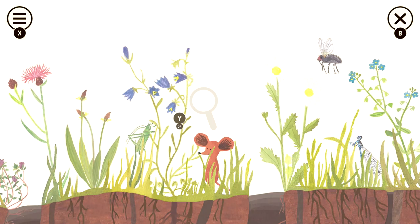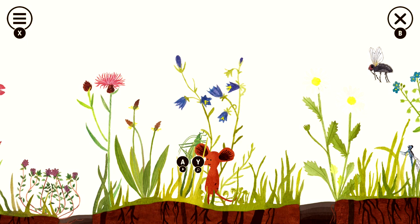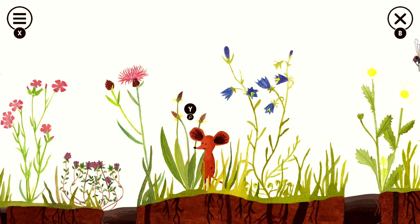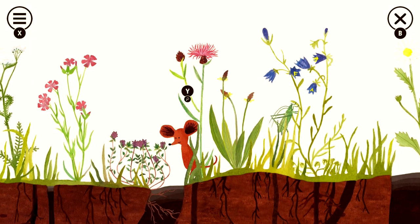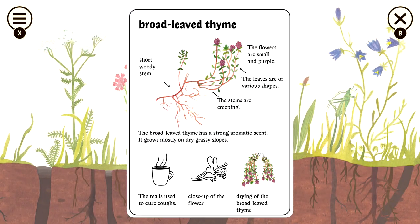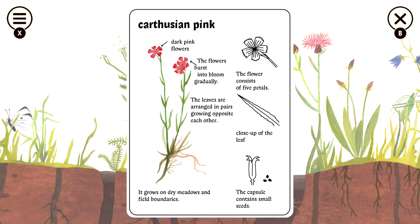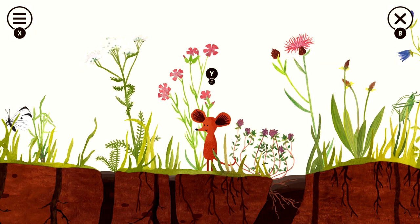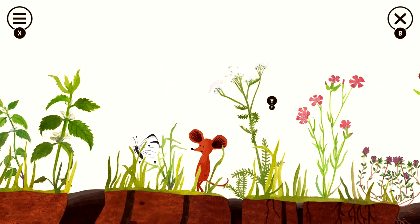After grabbing that, head to the left past where we came out and grab the Harabelle flower right here. Then we're going to have the Bush Cricket — make sure you grab the encyclopedia entry and then the interaction. Grab the Ribwort and then the Knappweed flowers. Then we have Thyme and then the Carthusian Pink. After that, move and grab this flower, which is going to be the Yarrow.